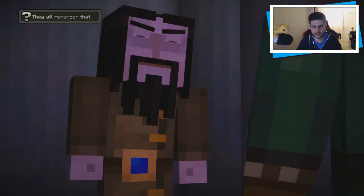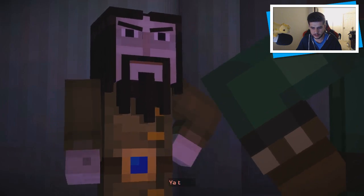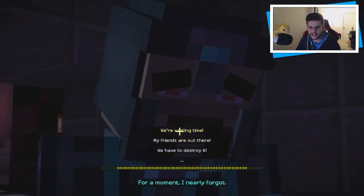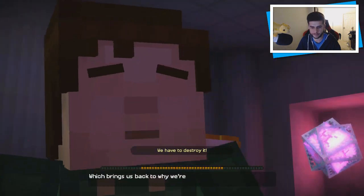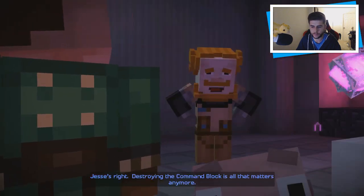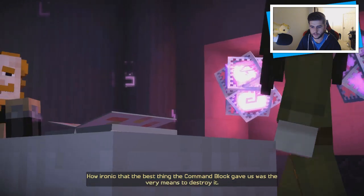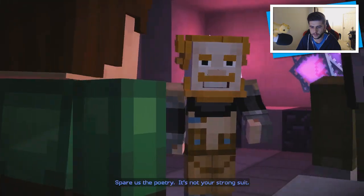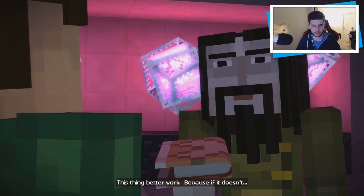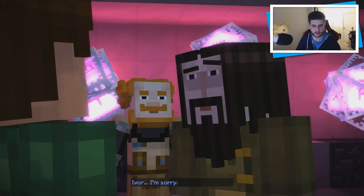He is a madman. 'In all your scheming to expose the order, you've nearly destroyed the known world.' 'My wither plan obviously backfired — you think I didn't know we'd end up with three of those things tearing the world apart?' We're wasting time — my friends are out there. We have to destroy the command block, like now. Jesse's right — destroying the command block is all that matters anymore. 'How ironic that the best thing the command block gave us was the very means to destroy it.' Spare us the poetry. 'I've had this book for years — this thing better work.' Follow me, I'll show you. 'Ivor, I'm sorry about everything.' 'Yes well, it doesn't matter now.'